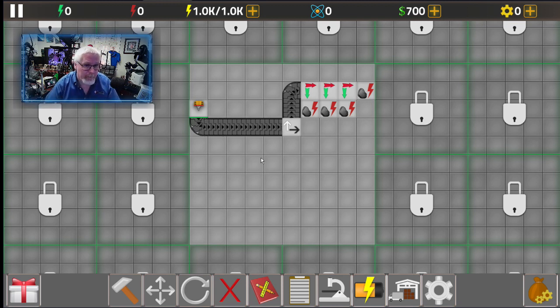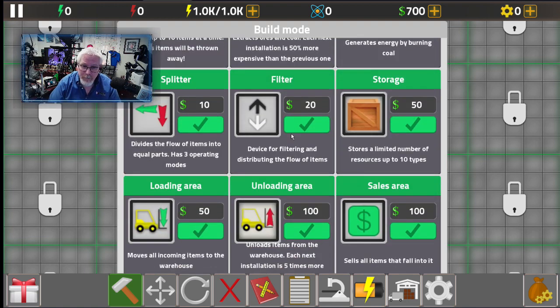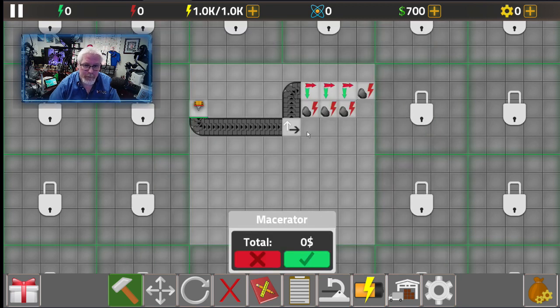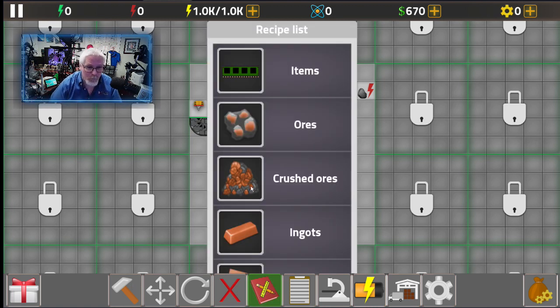We're still not ready to turn it on because next we need to siphon off items that are not coal. Let's go ahead and purchase a macerator — you can always change your map and stuff later. We're going to put that there. That's going to chop up anything that comes in and break it down into crushed ores.